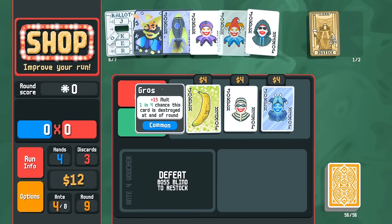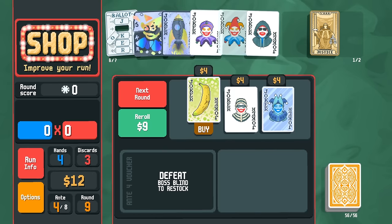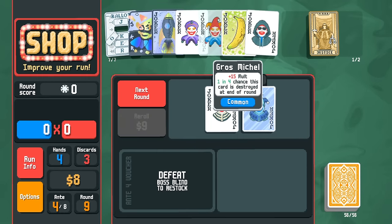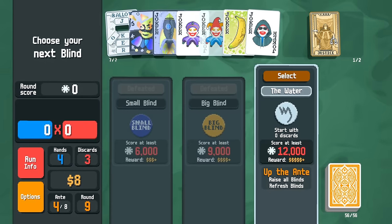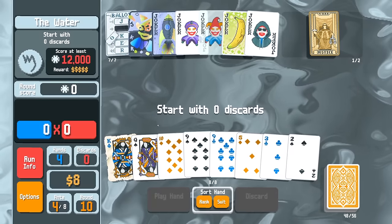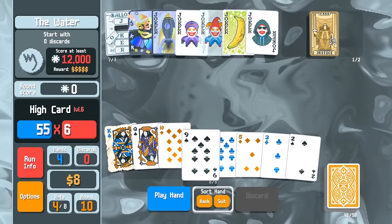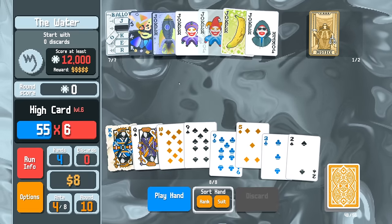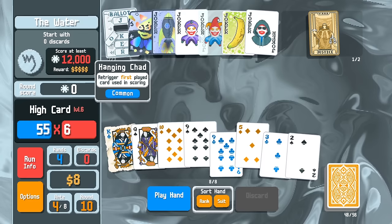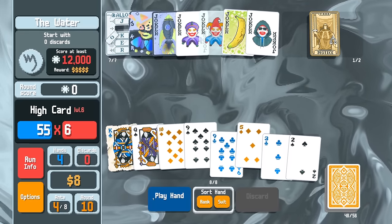More reroll blue jokers — not bad. Gros Michel: if we can turn it into the Cavendish that would be good, so I'll rebuy it and hope it gets destroyed. We have no discards here, so I'm going to prep high card for Card Sharp. It's lucky we got a lucky card with the king here — this could potentially be pretty good.